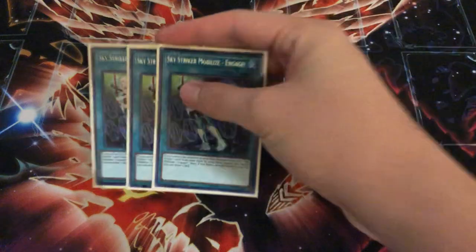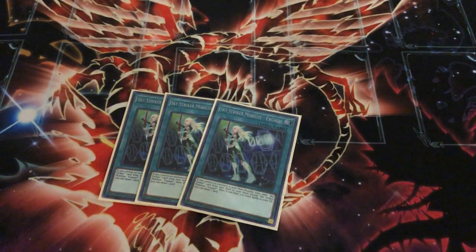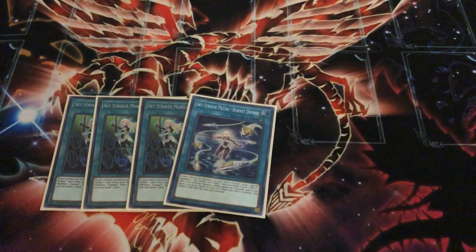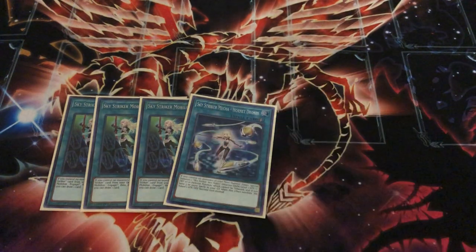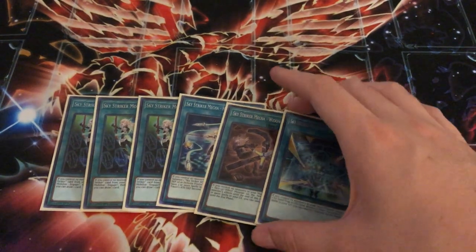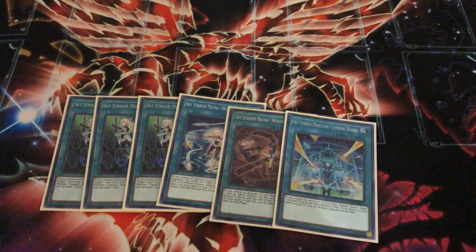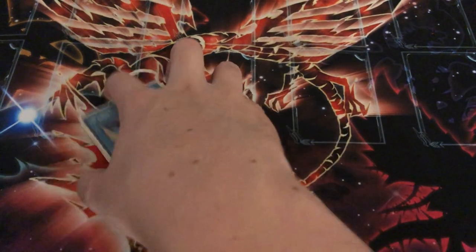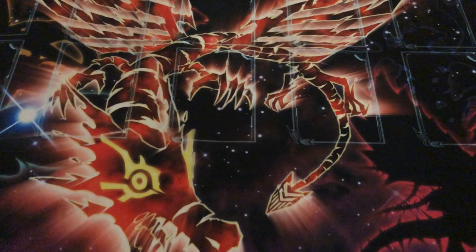And then for these spells I play triple Skystriker Mobilize — Engage. Very good. Hornet Drones is extremely good in this deck — it allows you to Kagari and proc to help you Link climb, getting two special summons of effect monsters by itself. Engage can also search out other cards like Widow Anchor and Jamming Waves. I play these two — they're my only two Skystriker cards. Widow Anchor can help get out of a jam if you need it and is also good to search if you're going first.